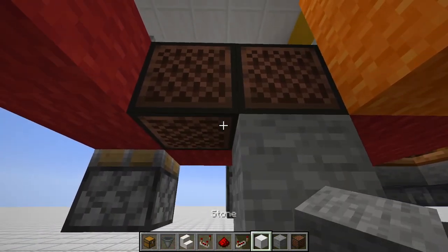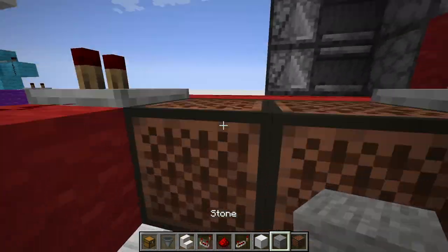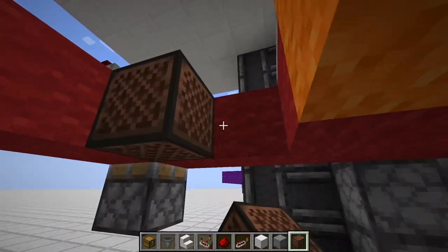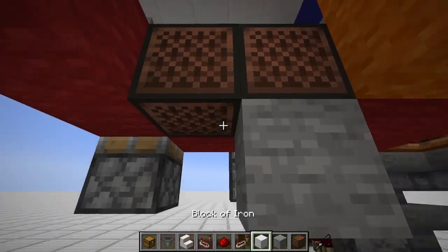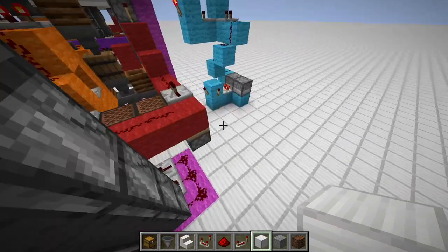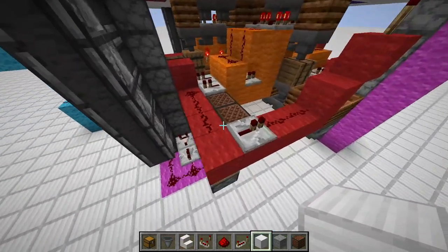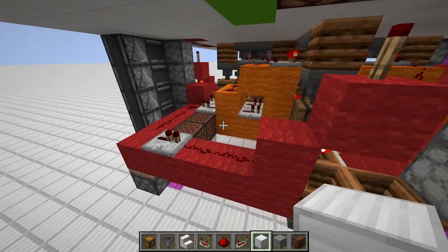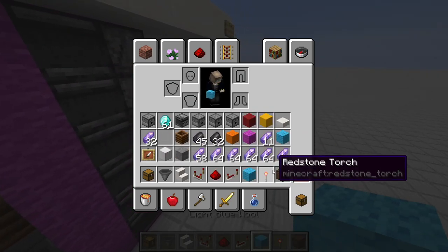Put in here two note blocks — under one a stone block, under the other an iron block. Repeat this for all four slots. That's what gives us the sound if someone wins. The click counts are: zero clicks for the first slot, two for the second, four for the third, and six for the fourth — so customers can differentiate the sounds.